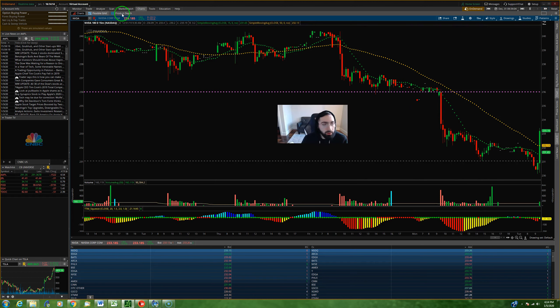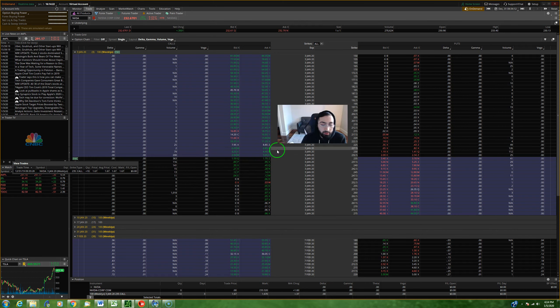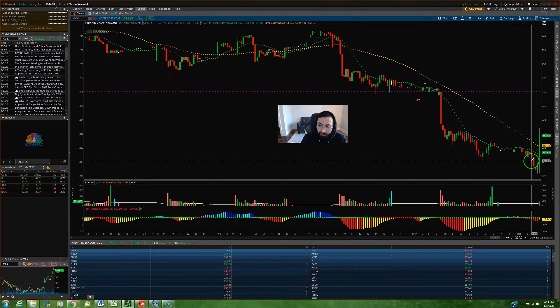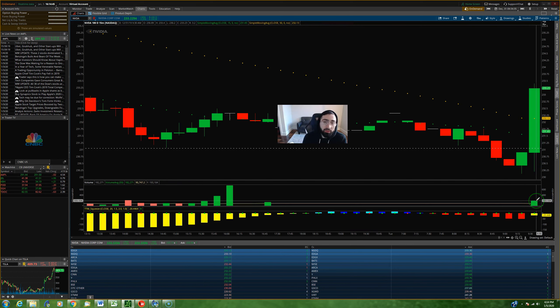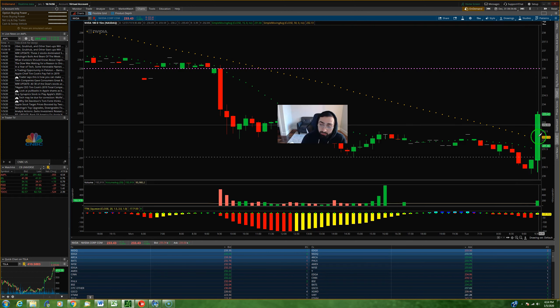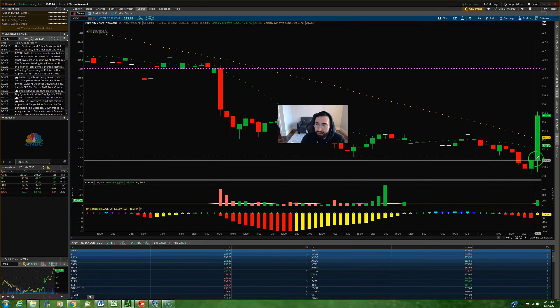On the simulator, I bought the same calls I bought in real time on the 31st and got filled at the same price — the 235 calls at $1.67. Early at the open we saw a quick move below 231, but very quickly the buyers came in, got it back above that level, and continued to accumulate NVIDIA above that key support. On the 15-minute chart, we got a good above-average volume bar on that first candle. With our entry in, if this thing reversed and dropped below 231, we were taking the position off — no questions asked — for a small loss.